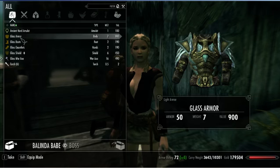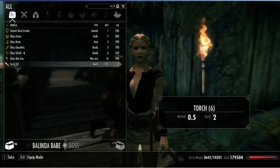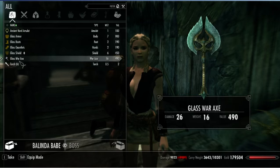She does come with glass armor, so you can actually give her glass, and she also comes with some torches. That's cool because she'll run around alongside you at nighttime with a torch. Anyway, let's get this armor on her and show you what she looks like with the armor on.